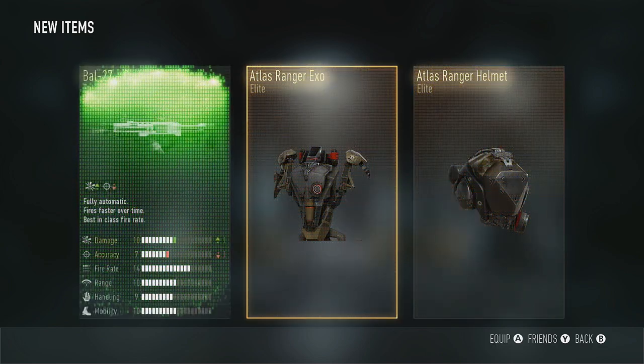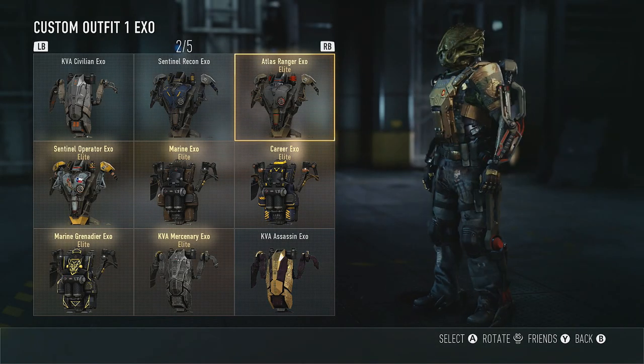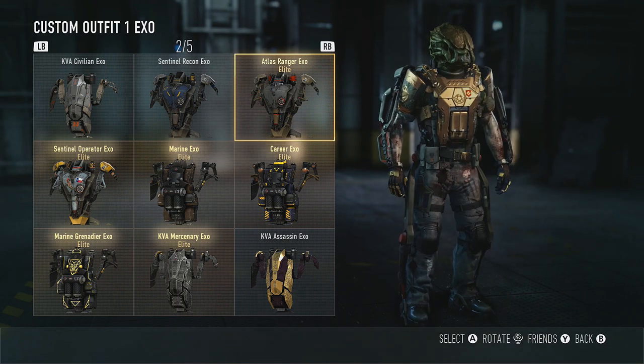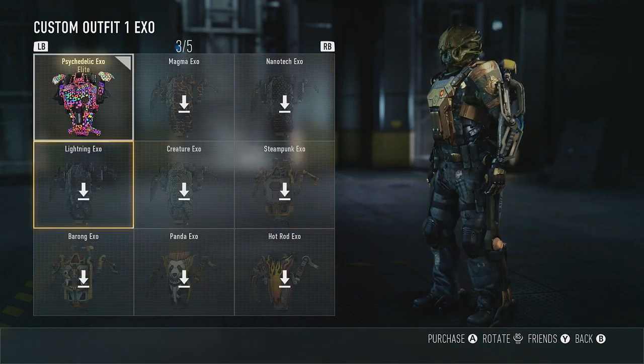Elite. Is the Ranger — is that part of the cowboy one? I'm going to pretend like it is. That must be the cowboy one, right? Maybe. Atlas Ranger — no, that's clearly not, or it would be something much better. Where's my psychedelic one at? Let's find it, let's put it back on.